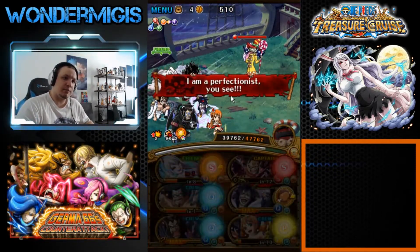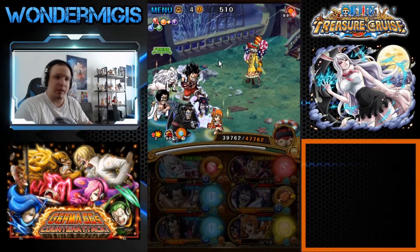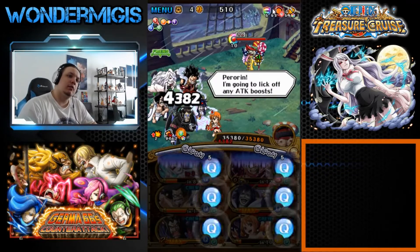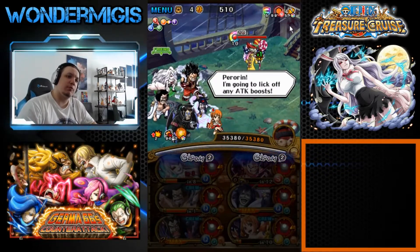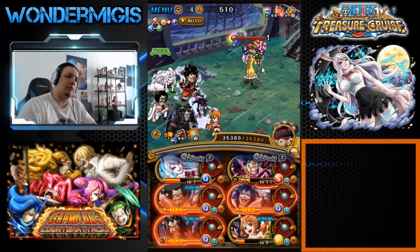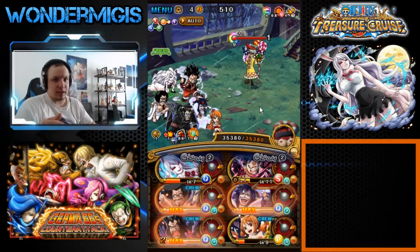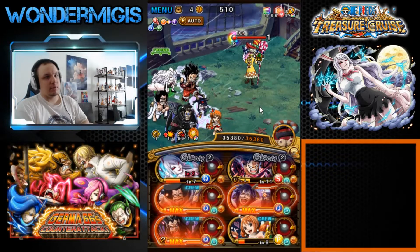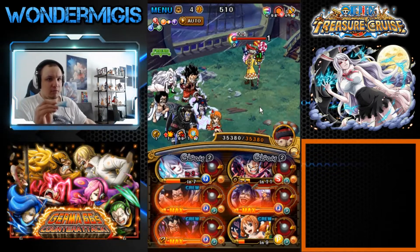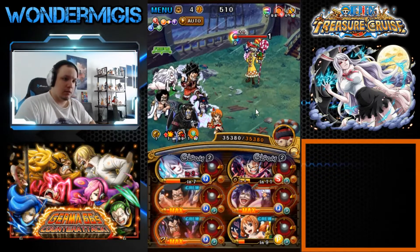Last stage is against Perispero. Perispero has about 7.2 million HP, and once again he will get a rainbow shield, damage threshold, a combo hit shield, and three turns of resilience. Carrot can ignore everything except the resilience — even if we hit Perispero for 40 million, he will still have that one HP because of the resilience.